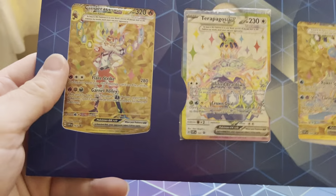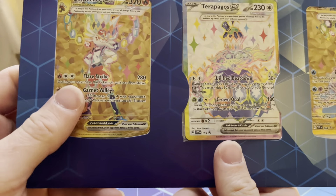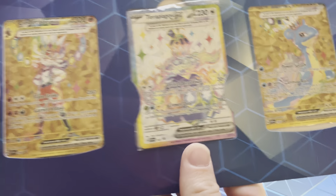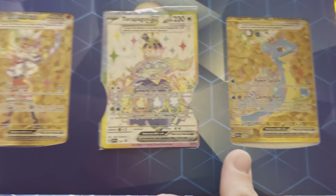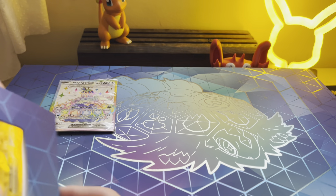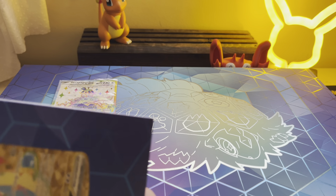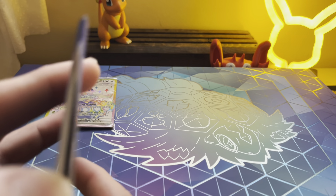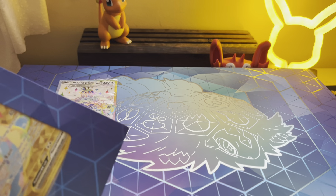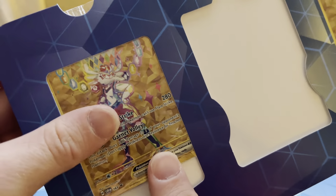Look at these. This was outside — obviously it got delivered, so it was a little cold. Look at these promos. I'm sure they're going to be cheap promos because they're not the most popular Pokemon ever. But dude, these are sick as heck. How am I going to get these out safely? You can slide them up gently — that seems to be the play. Slide them up slow.